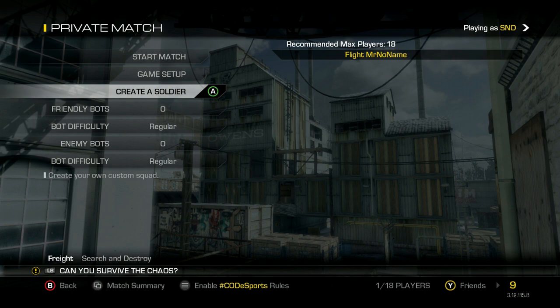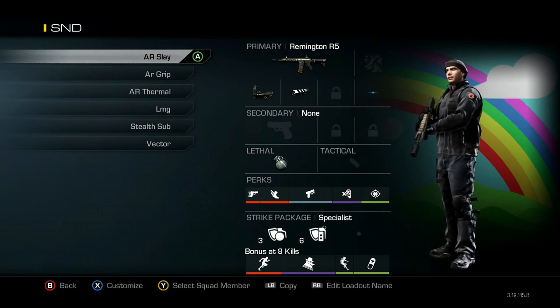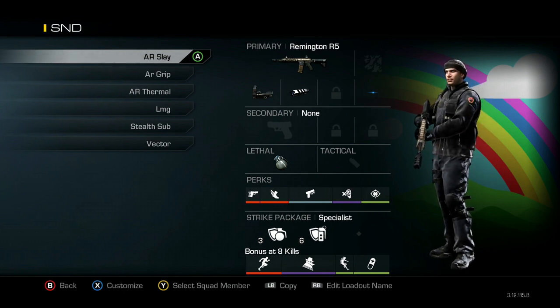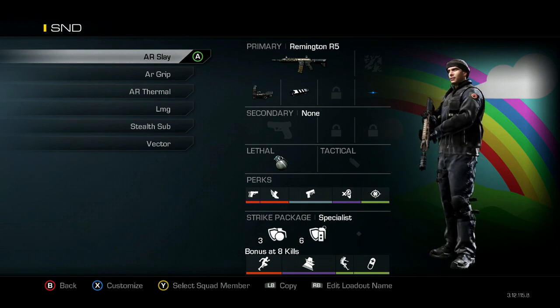So jumping into it, I have actually two characters with S&D classes. We're going to go through this one, and then I've got another one with like three or four special classes that I'll put on every now and then. So my first class is the main one that I use, and it's my AR Slaying class. I am an AR Slayer, so most of my classes revolve around that.